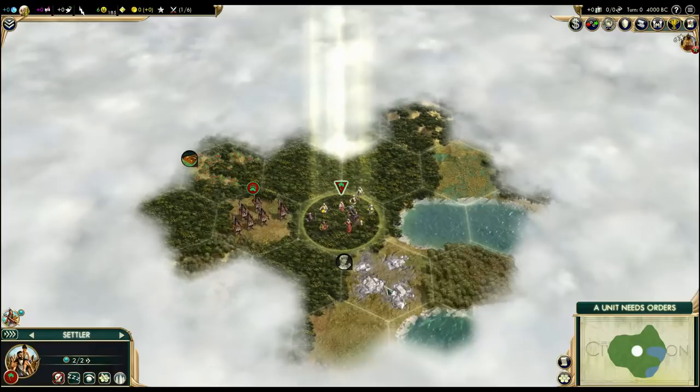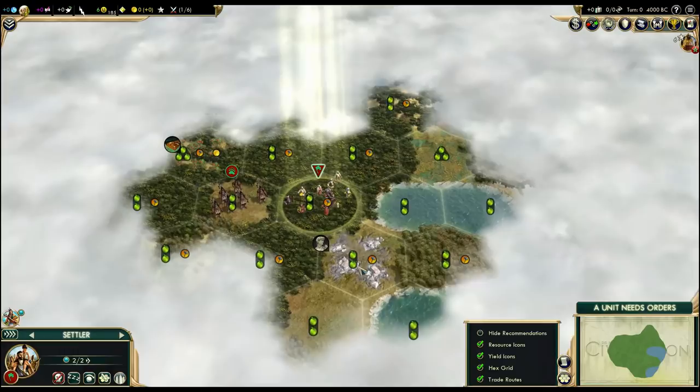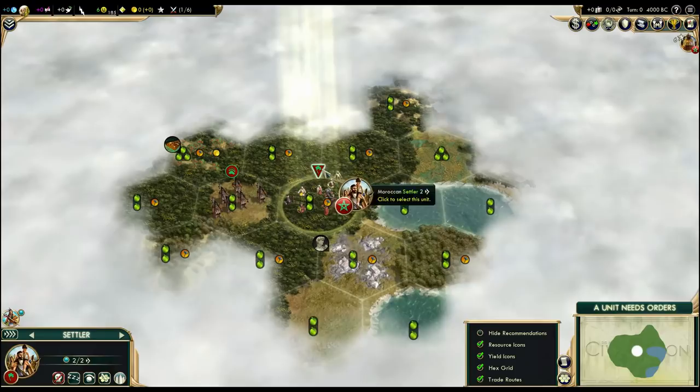Here I will show you the yields, and maybe we can play one turn so that we have some extra vision. Here I would probably start on the spot, from what I can see, because we are starting on the coast and we have access to two luxuries already.